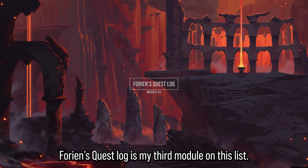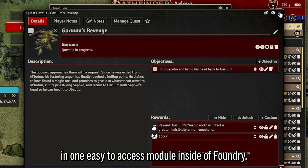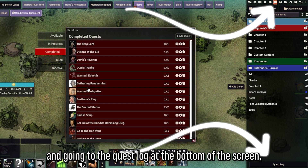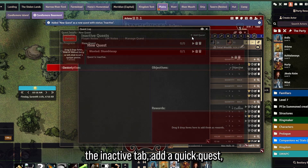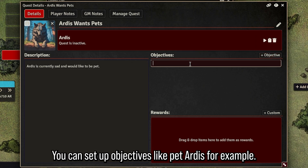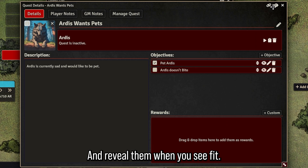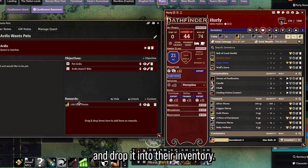Let's move on to module number three: Thorian's Quest Log. This is a great way to organize all available quests for your players in one easy-to-access place inside Foundry. You and your players can view it via the Journal tab at the bottom of the screen. To add a quest as GM, go to the inactive tab, add a quest giver, give it a name like 'Artist Wants Pets,' write a description, set objectives like 'Pet Artist,' make them visible or hidden, and even add a reward like 100 gold pieces that players can drag into their inventory.